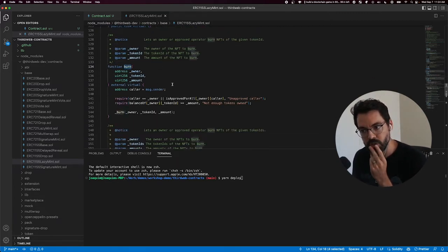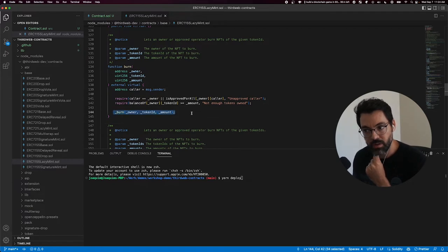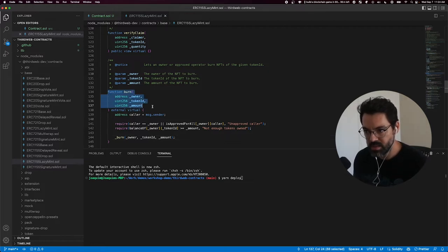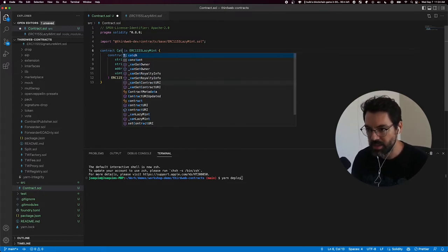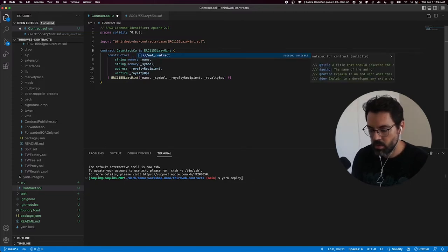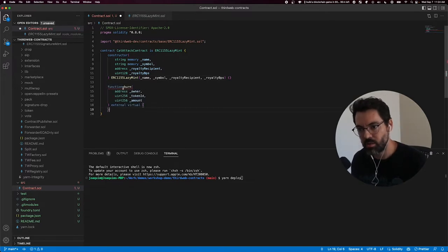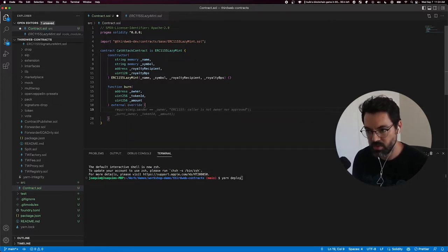And then there's a burn function here — it lets an owner burn NFTs to a given token ID, doing a regular burn. I can go ahead and customize this completely. So let's take this function, go back to my contract, and change the name to my CatAttack contract. We want to override the burn — burn should do something different for us — so we're going to change virtual to override, saying we override this function.